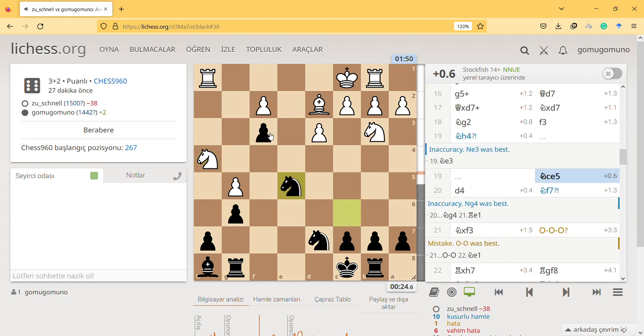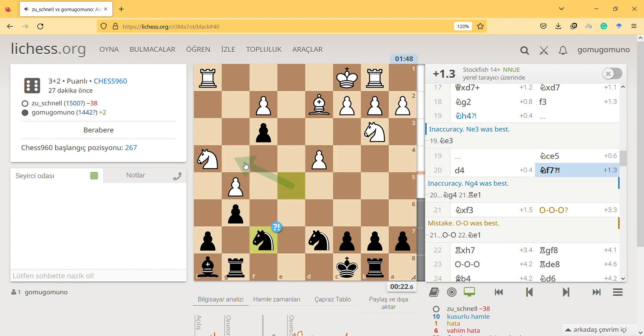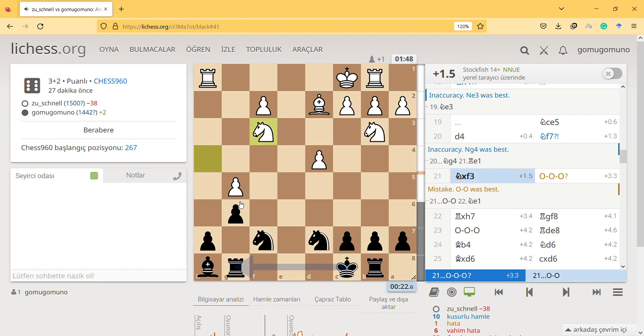I'm thinking how I can protect this piece - knight e5. Then he played d4. According to the engine I was supposed to go there, but I didn't think I could - I had like 24 seconds so I had to play fast. I thought maybe I can take it but it's actually protected by the bishop, so it's hopeless. I should castle this side so the rook will be on this side - that would be better.